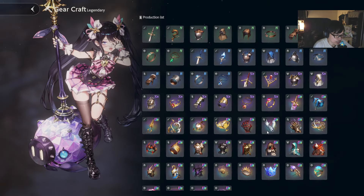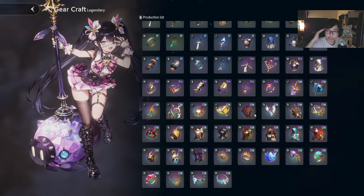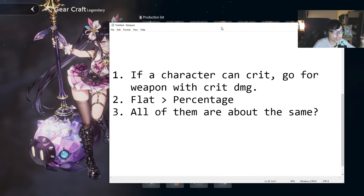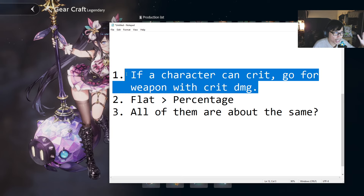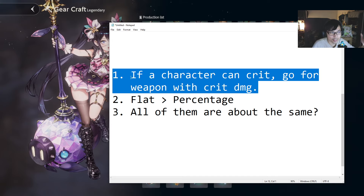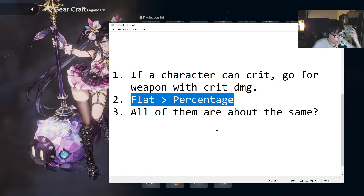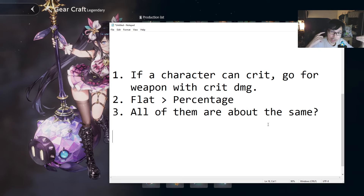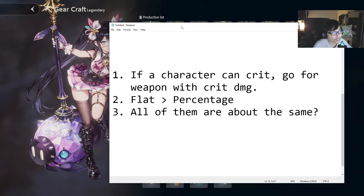So let's talk about UR gears. Let's first focus on weapons. There are three things I get asked a lot that I want to clear up in this video: first, if a character can crit, go for the weapon with crit damage; second, flat versus percentage; and third, are all of the weapons the same — talking about the three different ones for physical and magic.